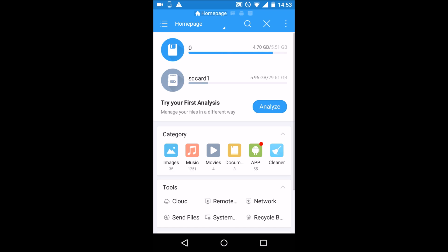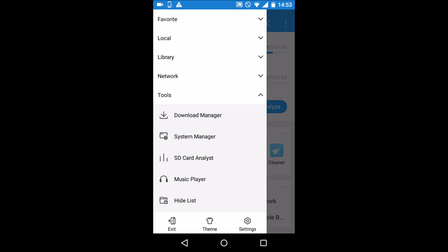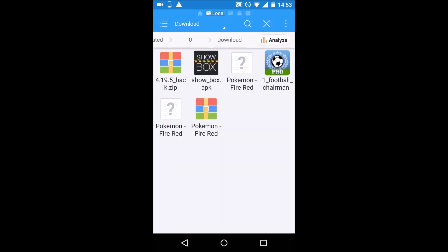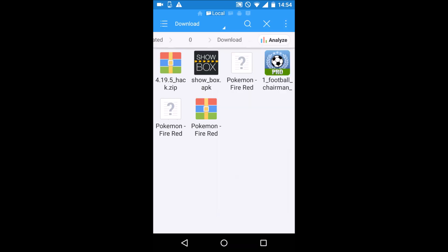To do this you will have to install File Explorer and the APK in the description. Open up File Explorer and go into your local download folder. Here you should see the APK file in a .zip — extract the .zip.